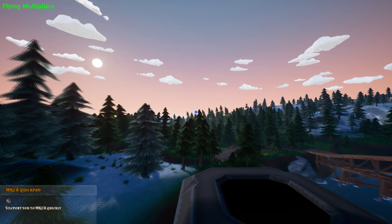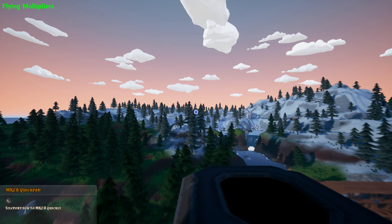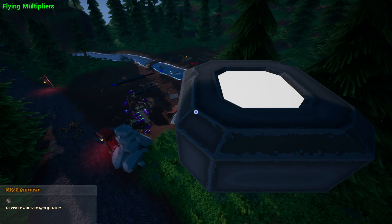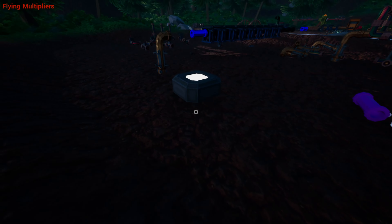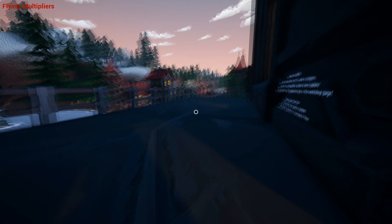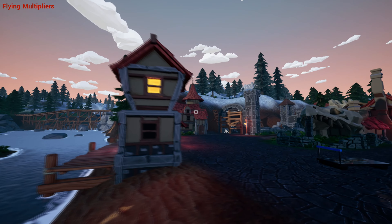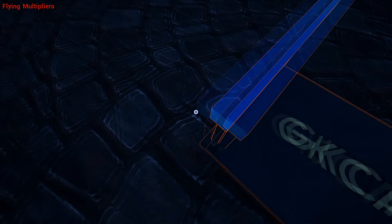Let me put the teleporter somewhere near one of the plots I own. For example over here I already have one, but I can also place it on another one. When you stand on it, it teleports you back to the entrance of the MKIA store — a very easy way to get back to the main store and the rest of the shopping district.